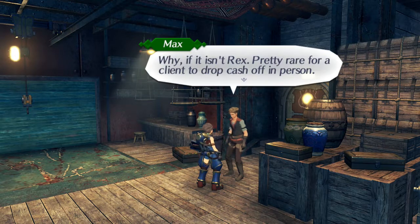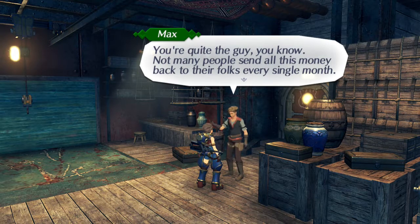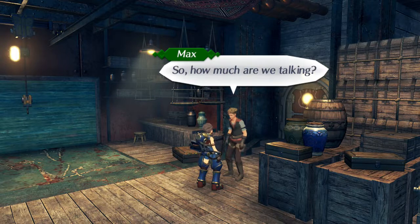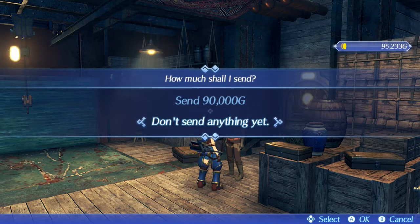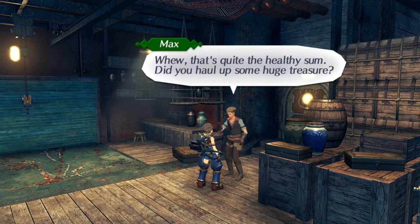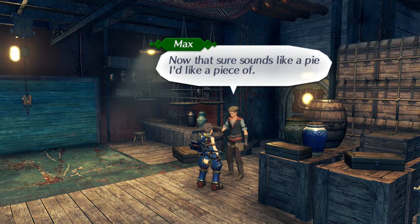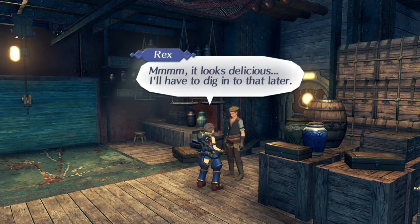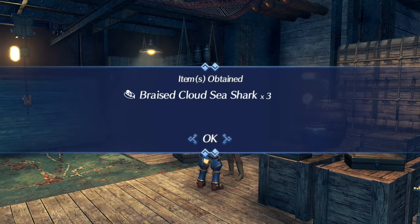Well if it isn't Rex — pretty rare for a client to drop cash off in person. It's a big sum this time, so Melilo said I should bring it straight to you. You're quite the guy — not many people send all this money back to their folks every single month. Not that big a deal. So how much are we talking? I don't want to completely empty my pocket, so after leaving a bit for myself, let's say I'll send 90,000. Can you deliver 90,000 gold to Korra at Afoncet Village, please? That's quite the healthy sum. Did you haul up some huge treasure? Something like that — I took on a big job from the chairman. And Auntie Corrin gave me a shark thing — a Braised Cloud Sea Shark.